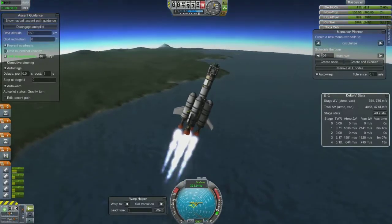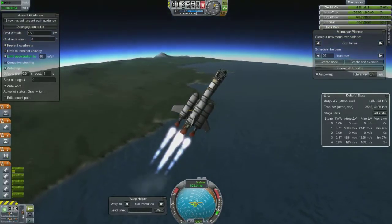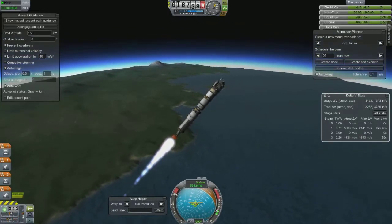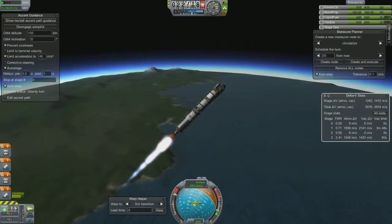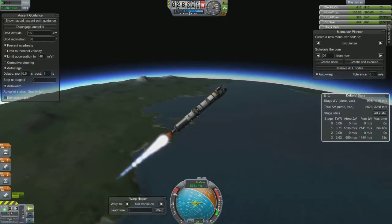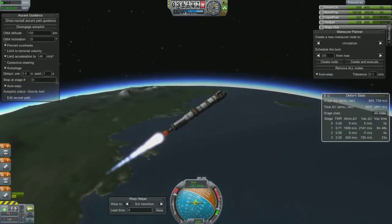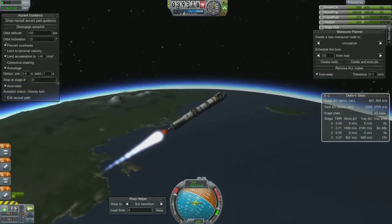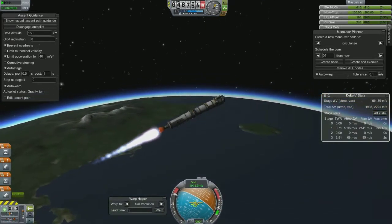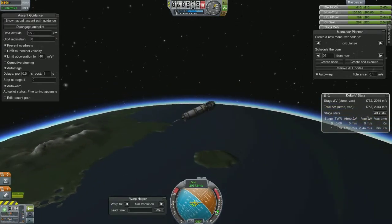I will get an EVE orbit and then I decide to crash the probe on the surface. This netted a bunch of science — even just doing the transfer and the deep space between it would cover the high Kerbin, Kerbin orbit, and the Sun biomes. And then the high and close to EVE and then the upper atmosphere, but I ran out of battery power so that's all I got.